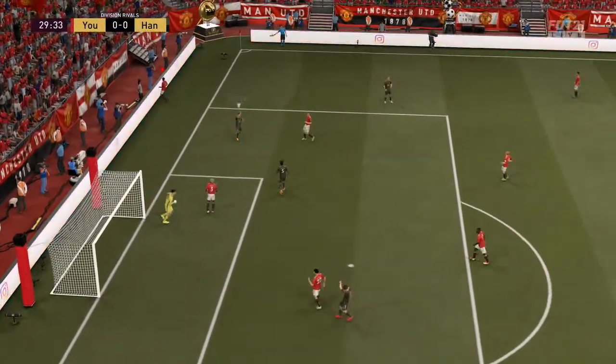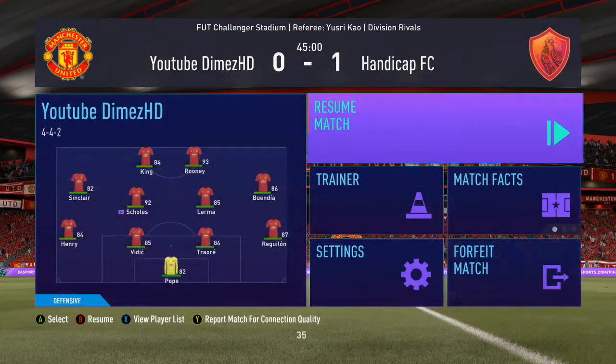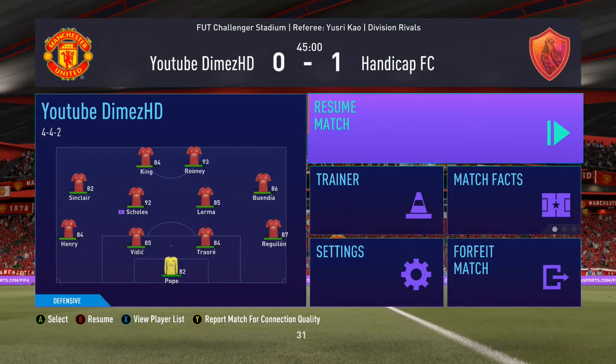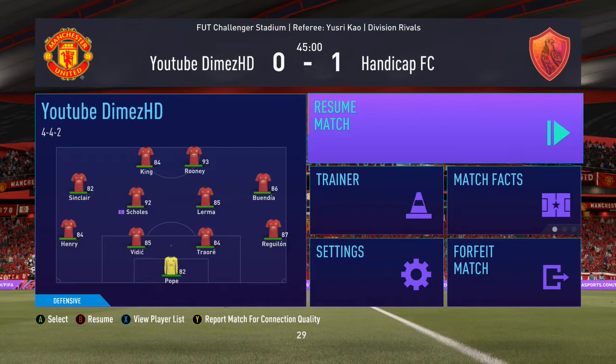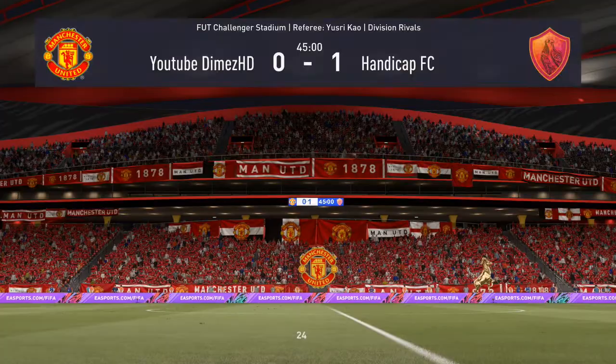Nice defense from Henry to get back in position. First half, so far so good for this Henry card. I've really been liking him — he makes good passes on the wing, he's influencing the attack. He's a really good left back, solid, he does what he needs to do. We're just going to get into the second half and see what he can do.